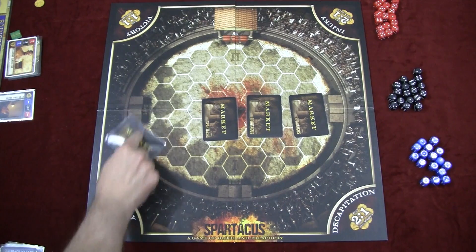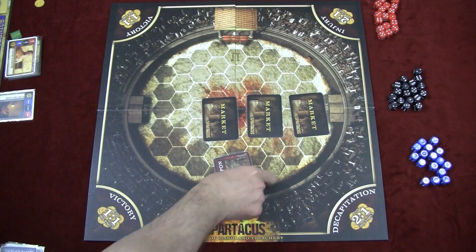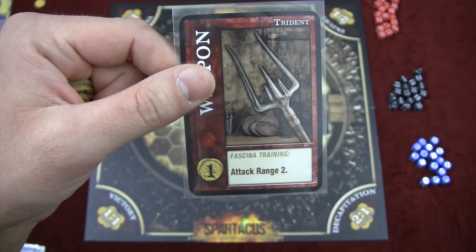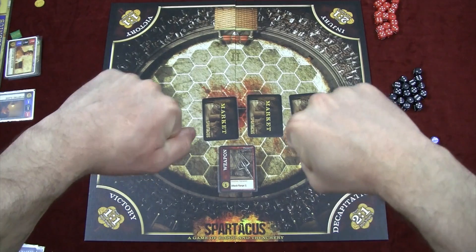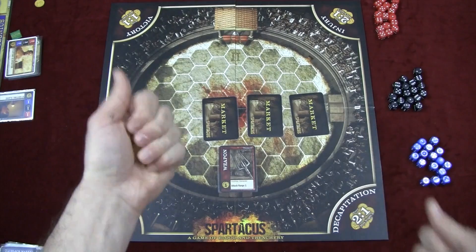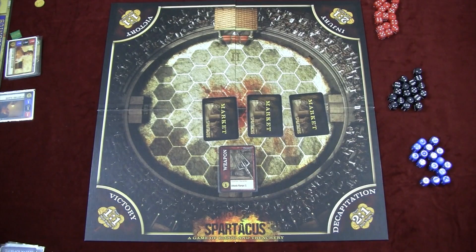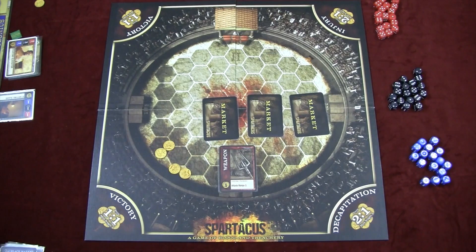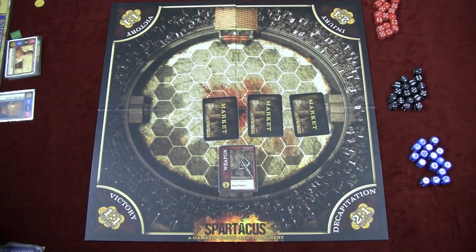You reveal the first card — in this case it's a weapon. This weapon can be attached to a gladiator to give him an attack range of two; normally you have to be adjacent. Everybody chooses how much gold they want to spend, puts their fist out in the middle of the table and bids. Whoever bids the most loses all their money to the bank; everyone else gets their money back. On a tie, you put your gold down and bid again until there's no tie or everyone bids zero. If anyone bids zero, the card is discarded.